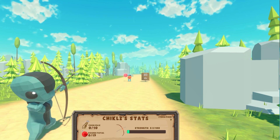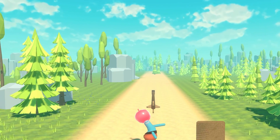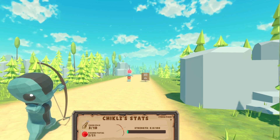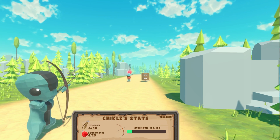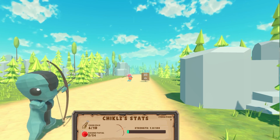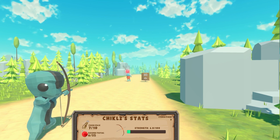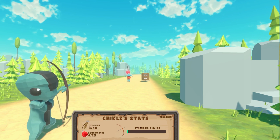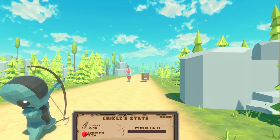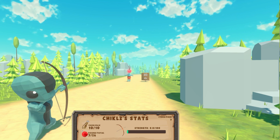Round 3, and now the target is twice as far, standing at 30 meters from Chicles. Right in the target on the first shot. I was already starting to believe that nothing can stop our little archer, but then a miss happened — that must have hurt. Luckily, the next two arrows hit the apple instead, but then our green arrow misses another shot. Overall, round 3 ends with an accuracy of 80%, having missed only twice.